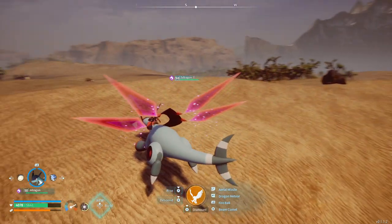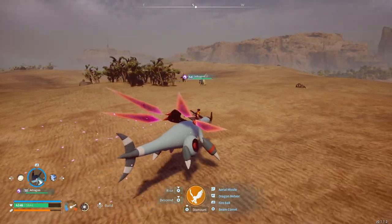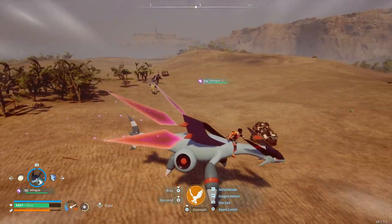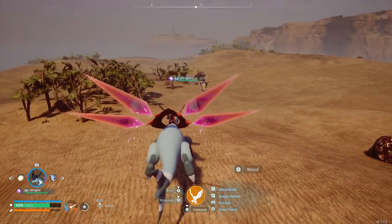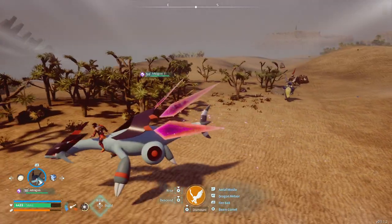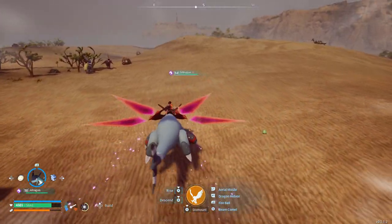Roby here and today we'll be looking at the Palladius and Necromos boss fight and how to make the fight a lot easier than normal. The main issue with this fight is that you're not fighting just one but two legendary pals at the same time, and these guys pack a punch — they have abilities that can almost one-shot you if you're not careful.